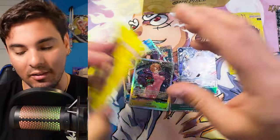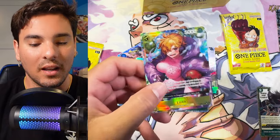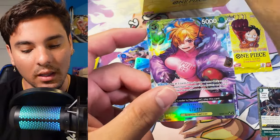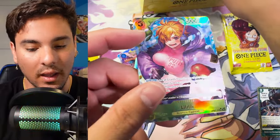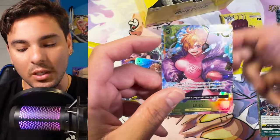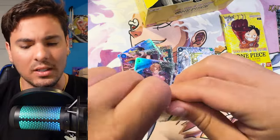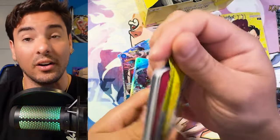But the textures look insane in this set. They look so dang good — everything. They just keep leveling up so hard every set. Oh, this is the alt art Lilith, right? Yeah, nice. I think I'm actually almost at a playset of these now because I pulled two of these out of the last case.